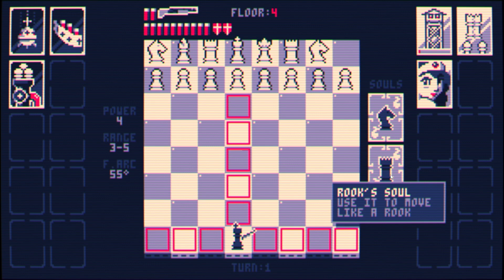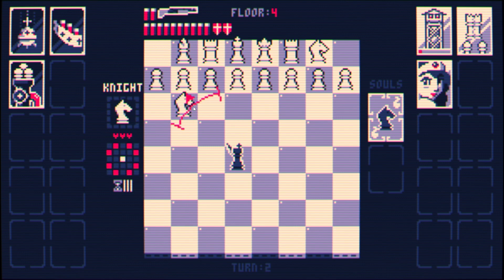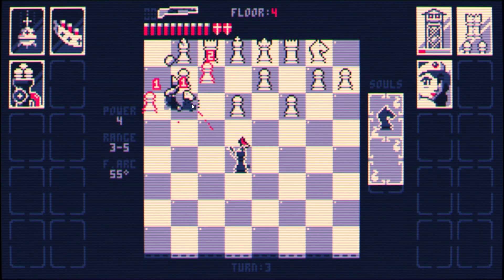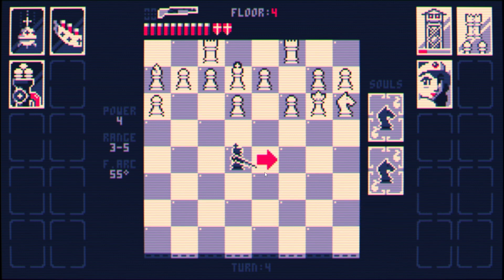You don't actually get souls from killing pawns unless maybe this card lets you get them. I guess we'll find out. Where do I want to move? If I move there you'll check me, so I'll just go here and try to work on you. The queen's coming in hot — oh, never mind, let's check there. Okay, that's super great for us.